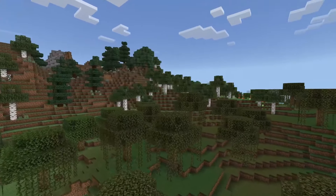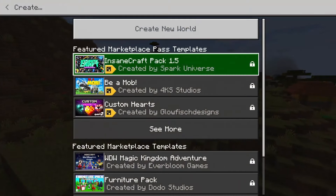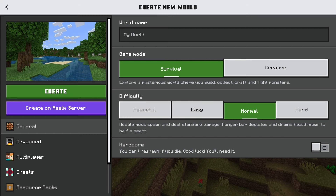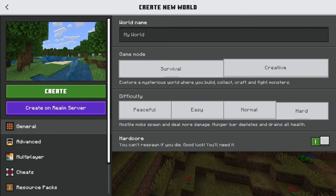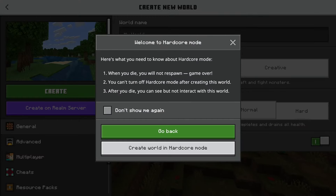To play hardcore mode on Minecraft Bedrock, go to 'Create New' and then 'Create New World.' You can simply enable the hardcore mode toggle underneath where you see your different difficulties. As you can see, it says 'Hardcore' here. Enable this, then hit 'Create' to create a hardcore mode world.